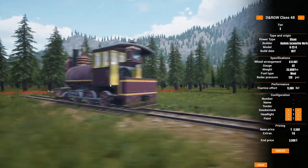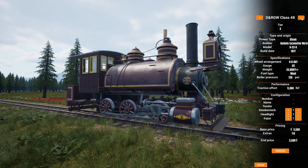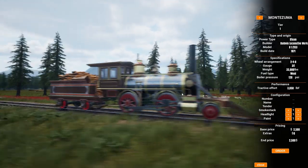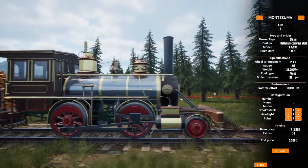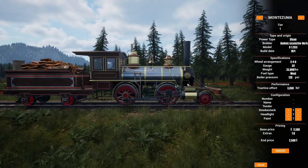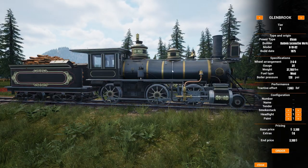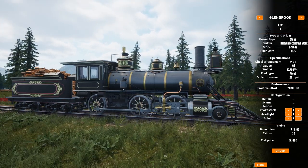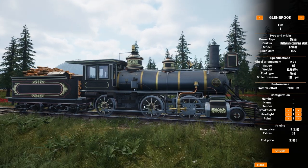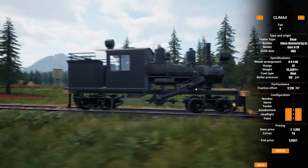The DNR&GW Class 48 is another new one — awesome. There's the Montezuma, a 2-4-0, and the Eureka — it seems like the Montezuma might be a replacement for the Eureka, but both are present. Then there's the Glenbrook, made by Baldwin, looks like a 2-6-0 with big old drivers — a gorgeous locomotive.